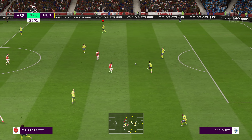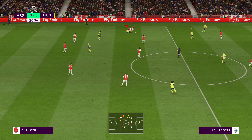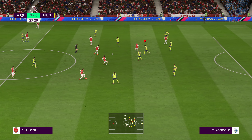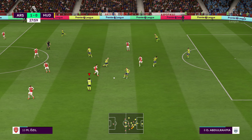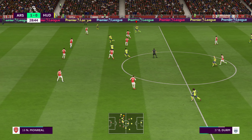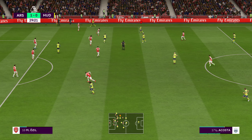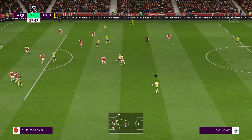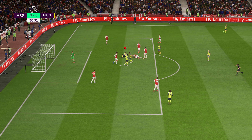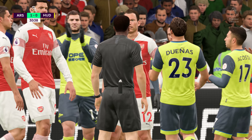Offside — Ozil. Duenas, couldn't keep it. Gronani Chaka — quick-witted and quick in movement too to intercept there. Well, he saw the player he could switch the play to, and came up with the pass as well. Excellent. It's going to be his throw. Aaron Moy striding forward purposefully. Paco Alcacer.